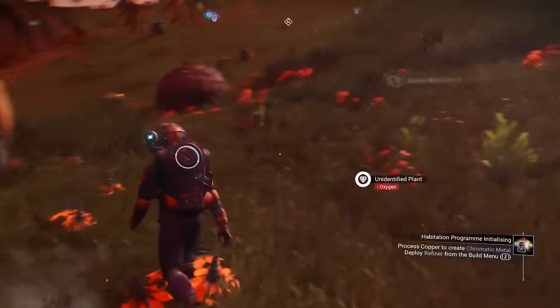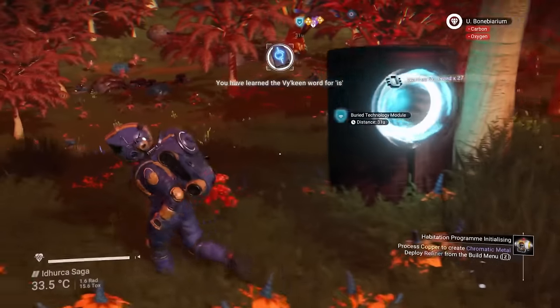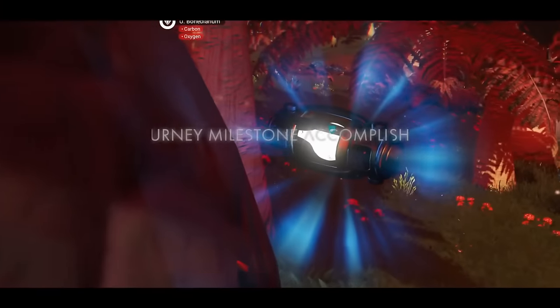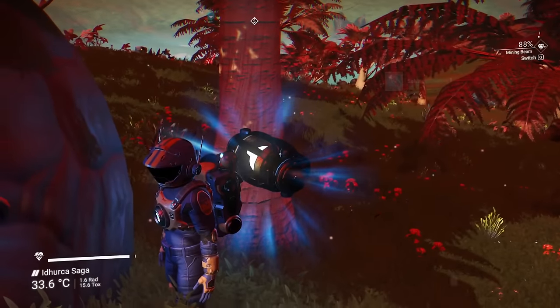We got totally hooked up with nanites on that second machine here. The other thing you might run across when you're out there looking for buried technology — sometimes they're not so buried. They're just kind of floating around in the sky, which makes them really easy to find.